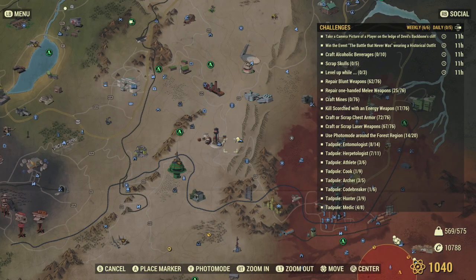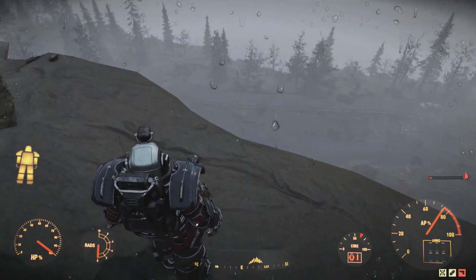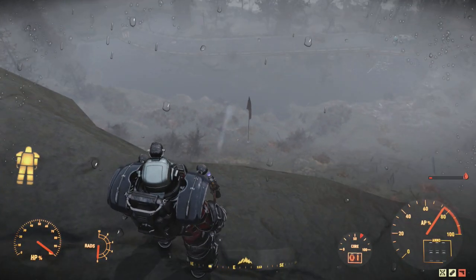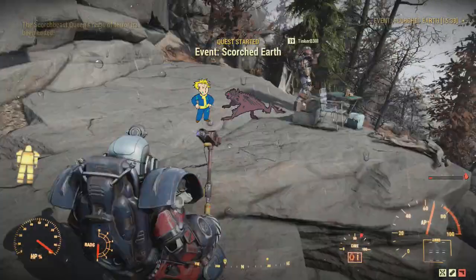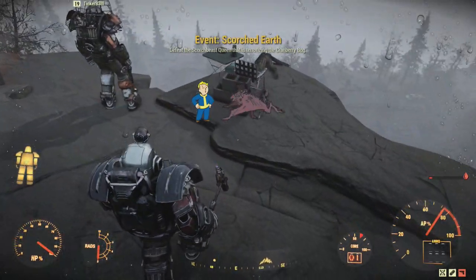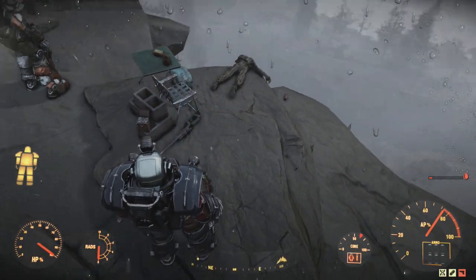We are at this location, just outside Huntersville, kind of right on the edge. There is nothing really much here. There is a bridge at the bottom — you can tell if you are in the right area because there is a bridge. It looks like there is a flagpole down there. And then on this kind of edge, not very obvious, there is a table and a chair with a skeleton and a sniper.